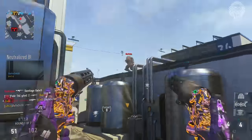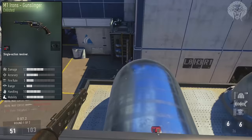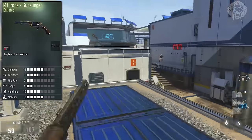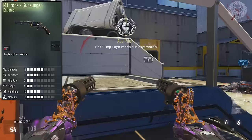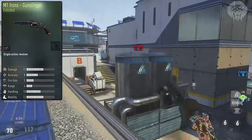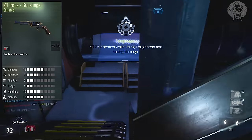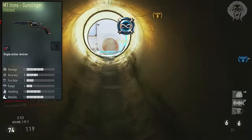The first variant is the M1 Irons Gunslinger. This is a very standard, straightforward version — it simply gives you the akimbo perk for free without having to spend a point on it. It doesn't have any positives or negatives in terms of stats, and the only attachments allowed are akimbo and advanced rifling. It's got a kind of blue, gold, and brown theme — very classical looking. Akimbo coupled with advanced rifling is definitely one of the best setups, so the Gunslinger is a very good variant I'd definitely recommend.